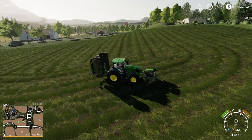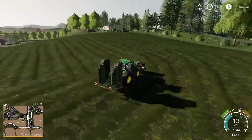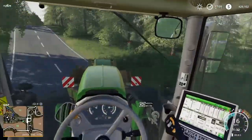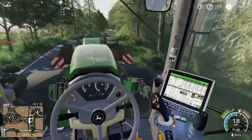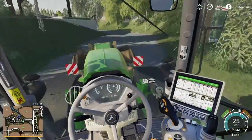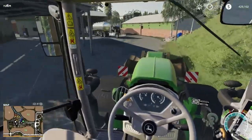All right guys, so we got this field mowed down - it took a little bit but we got it mowed. So now I need to run back to the shop and drop this mower off at the barn, and then we're going to go pick up our tedder to make hay out of it all. And then we will get the wind rower and wind row it so I can get the baler and bail it up. So let's drop this off.